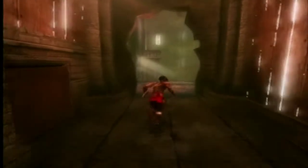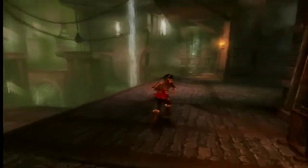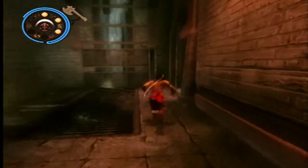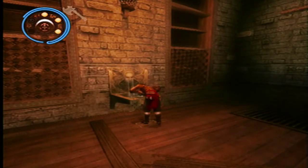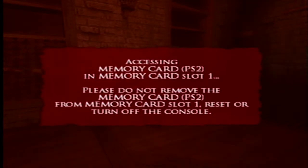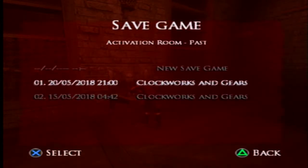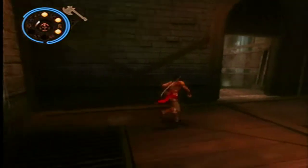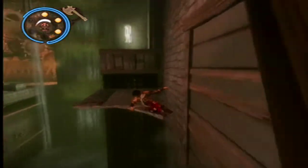Alright, now let's return to the save fountain. I think I'll actually save now as well. Alright, so let's lower this switch, which brings that platform down. Then we're going to have to quickly run across to it. Like so.